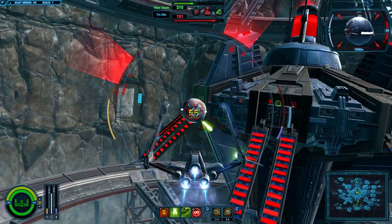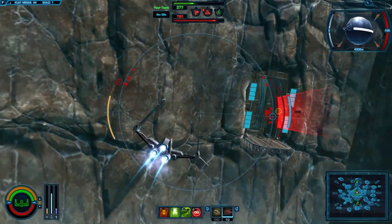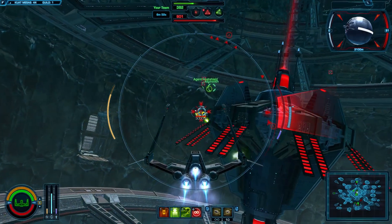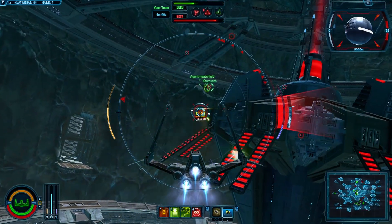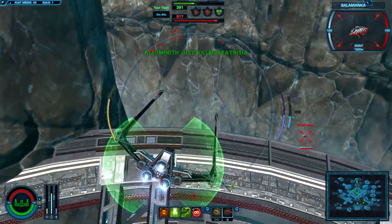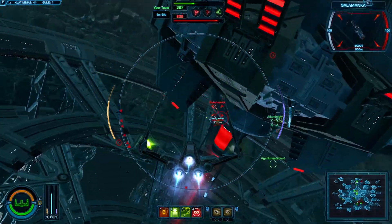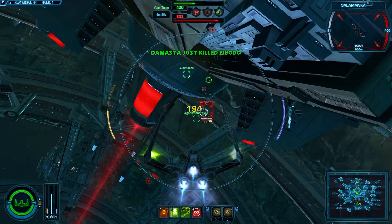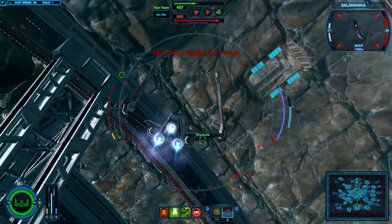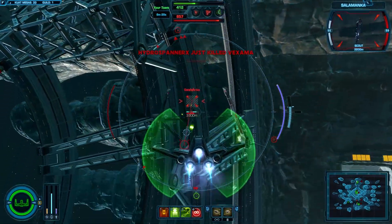Holding down the right mouse button locks on, and left button shoots your lasers. I think you have to shoot out all three turrets to capture a target, but I'm not sure. I'm wasting missiles on the turret, but whatever. I got the speed-up for the missiles, so they lock on a lot faster — fourteen percent faster in fact, which I really like, because before they were pretty hard to use.